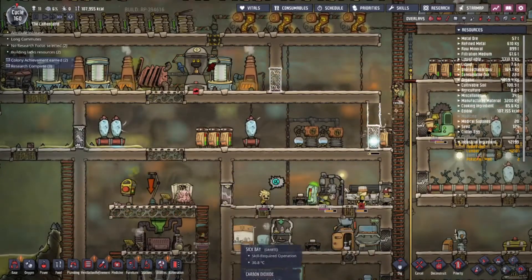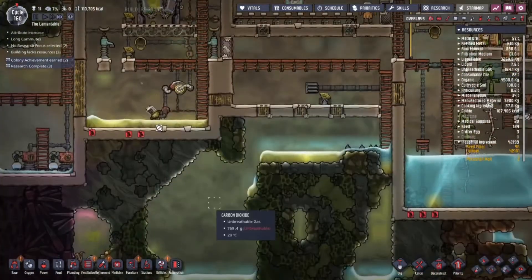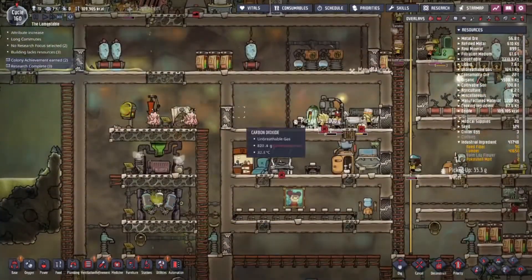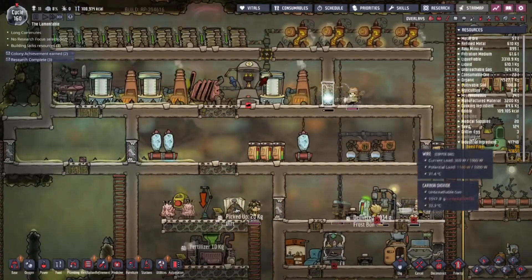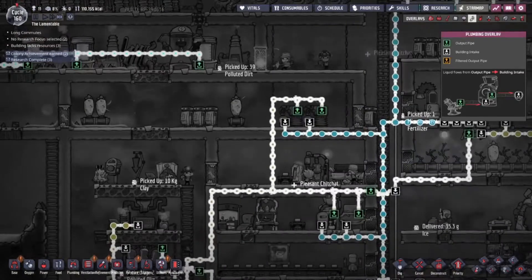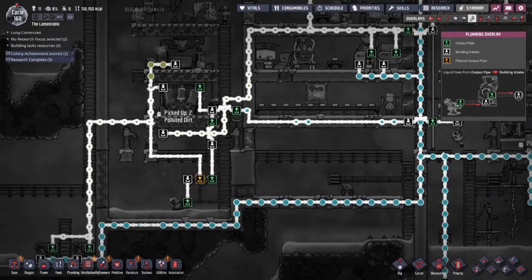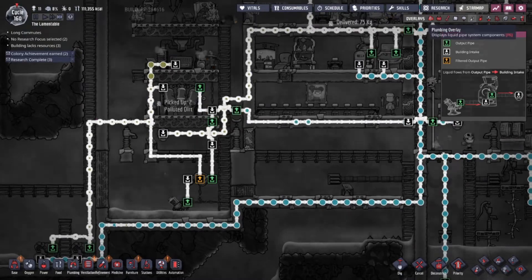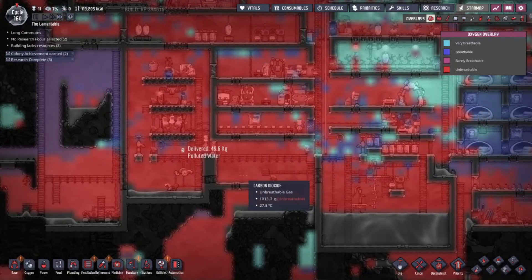That was kind of the purpose of these airlocks to begin with — to keep all the poopy air in here. He did just airlock in his carbon skimmer, yeah, and they're full of carbon dioxide. True. Look at him go! It's poop 30! Now we're actually getting dirty poopoo output, which is good.